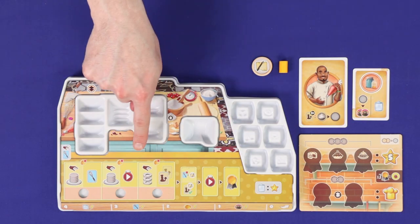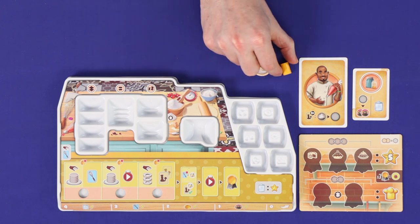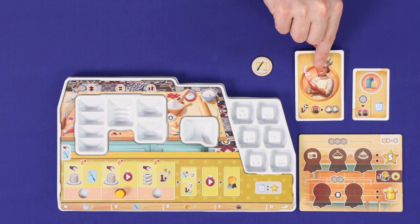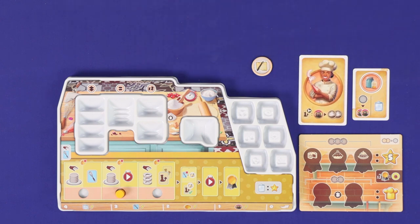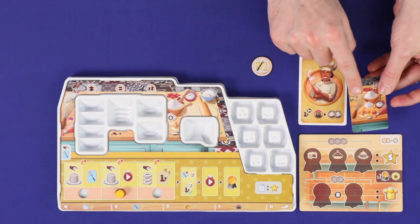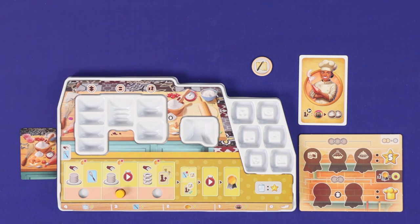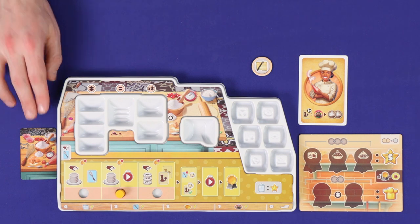Give each player a player board, an award shelf, a reserve token, and one action marker which is placed into the central action slot. Each player also receives a chef card, which is double sided and has a different special power on each side — the player must choose which side to play with at the start of the game. And a tool card from the deck. You are allowed to look at your tool card, but it is not yet in your hand; you'll place it in the slot to the left of your player board, and gain it into your hand later.